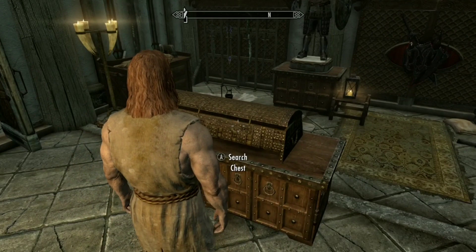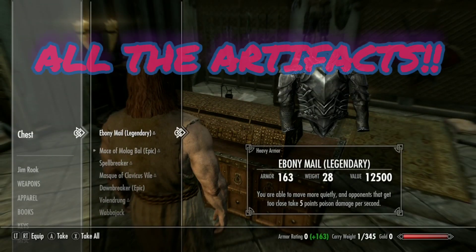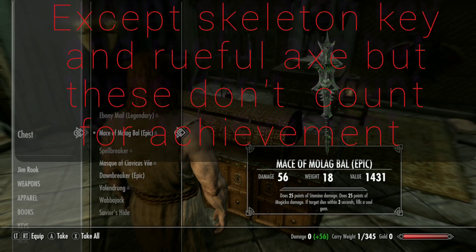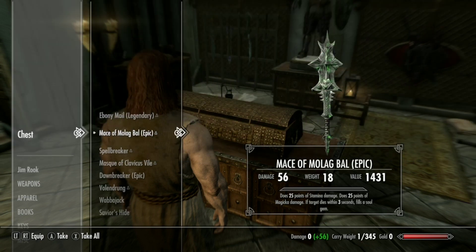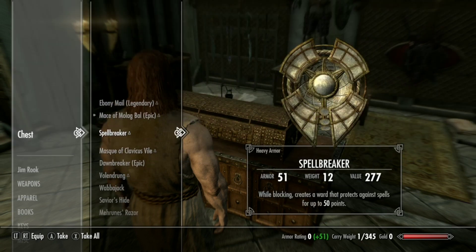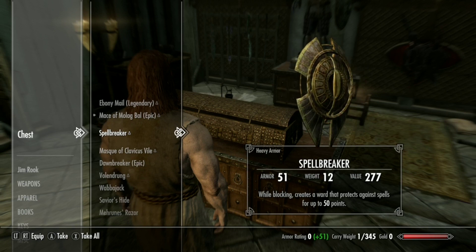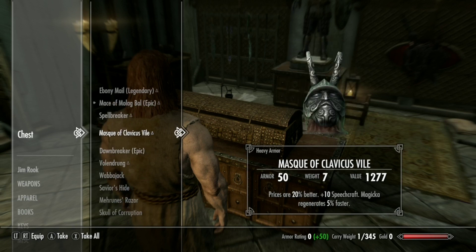We'll go over to this little chest right there. We have the Ebony Mail — we got that from Boethia. We have the Mace of Molag Bal, of course from Molag Bal. We got the Spellbreaker from Peryite. He's a really nasty Daedric guy right there that likes to make people throw up stuff.